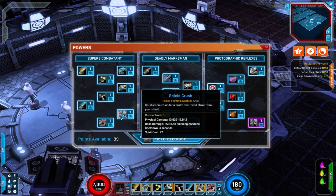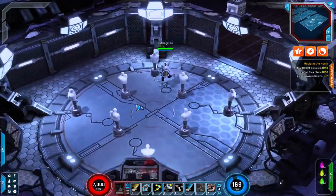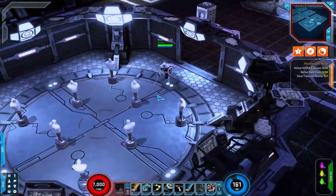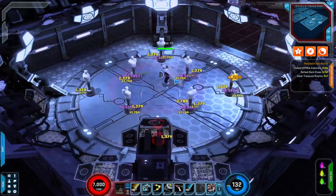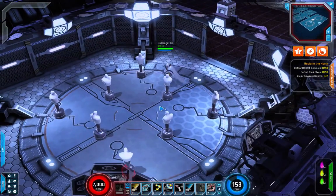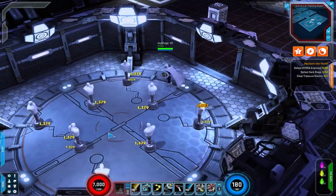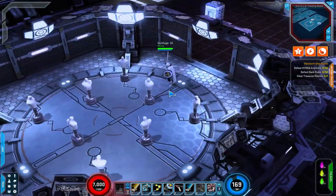Shield Crush is the next one — crush your enemies under a brutal overhead strike from your shield, doing physical damage. The base damage will increase by 50 percent to bleeding enemies. Huge AoE crush, sort of like Airborne Assault from Captain America, and it does extra damage to bleeding targets. So you throw out your Rebounding Shield and then use Shield Crush to come down and smash them with big AoE.